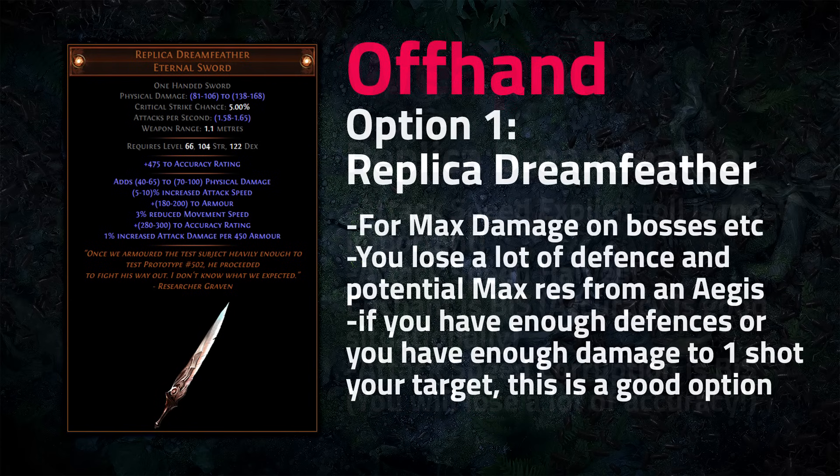In your offhand, a lot of people like to use two of these swords — the one percent increased attack damage per 450 armor essentially doubles your damage. You can get away with dual swords on skills with a lot of recovery like Molten Strike or Smite if you have strong defense. However, dual swords will make you much squishier than using a shield.